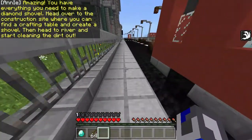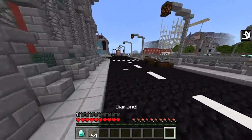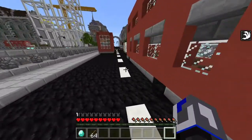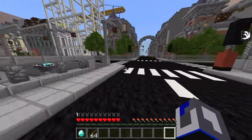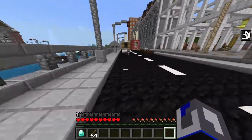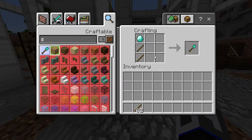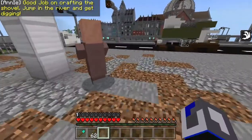We craft the shovel. The game says "Good job on crafting the shovel — jump in the river and get digging." I don't usually dig up a bunch of dirt because I'm mainly into PvP — Cake Wars — not survival mining. I'm supposed to make a diamond shovel... right. And now we dig.